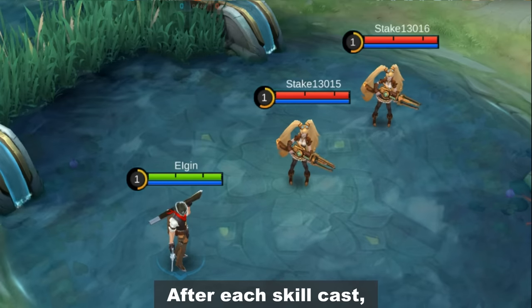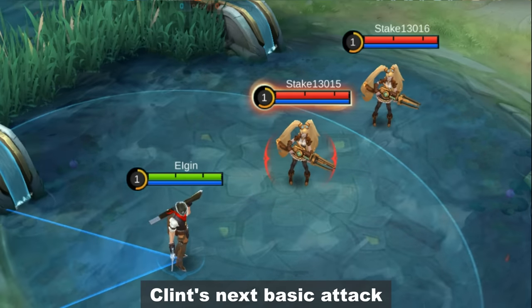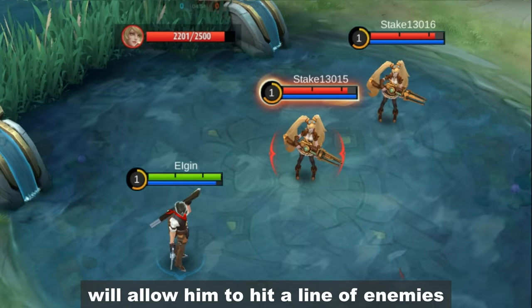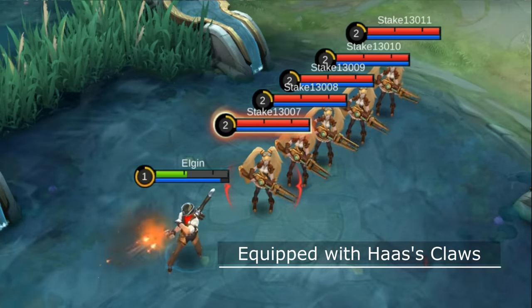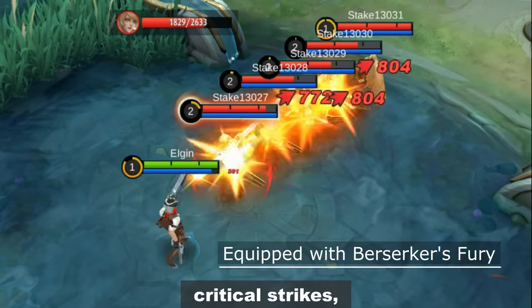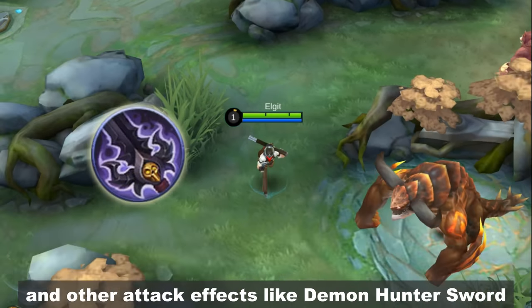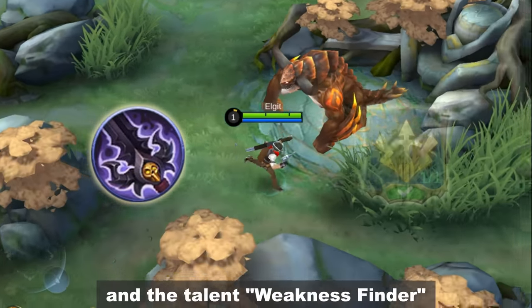Passive skill: After each skill cast, Clint's next basic attack will allow him to hit a line of enemies. The damage can also trigger physical lifesteal, critical strikes, and other effects like Demon Hunter Sword and the talent Weakness Finder.